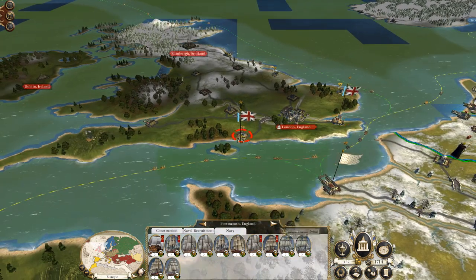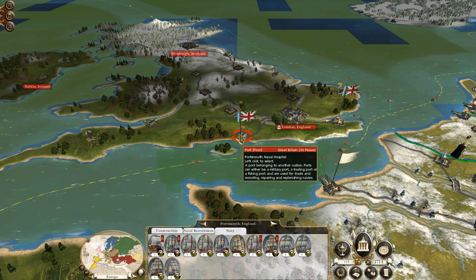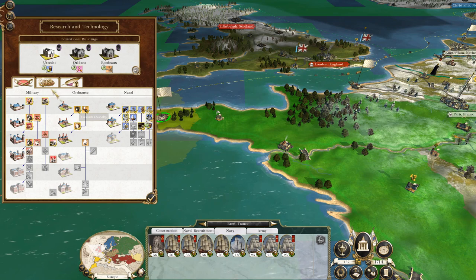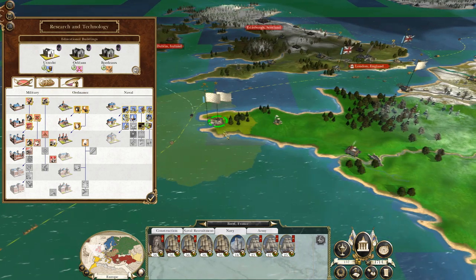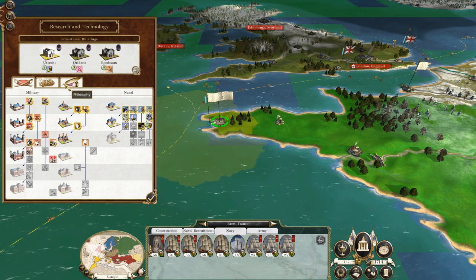Great Britain has got two strong navies — one that contains second-rate ships of the line, and they have a naval hospital giving them the capability to build first-rate frigates. I'd like to get a naval hospital as well to maintain parity.